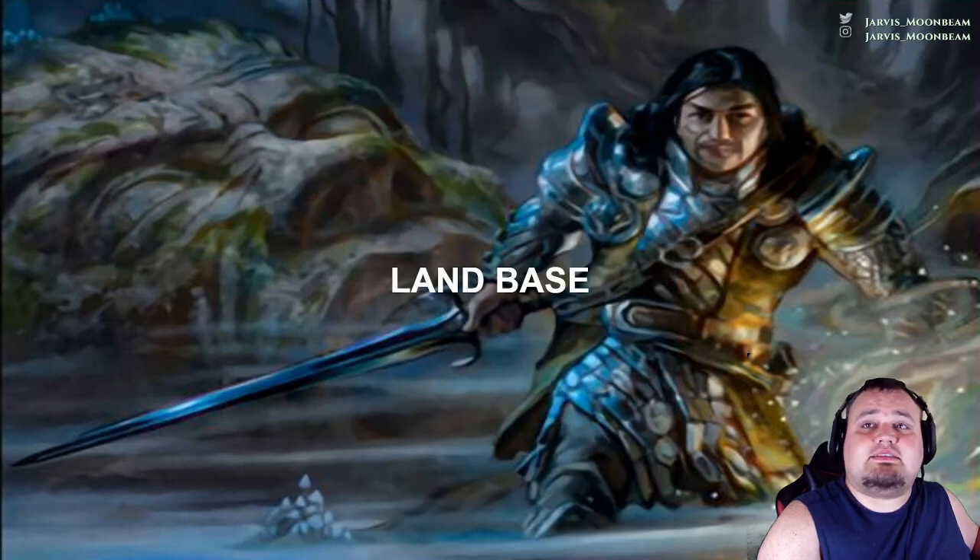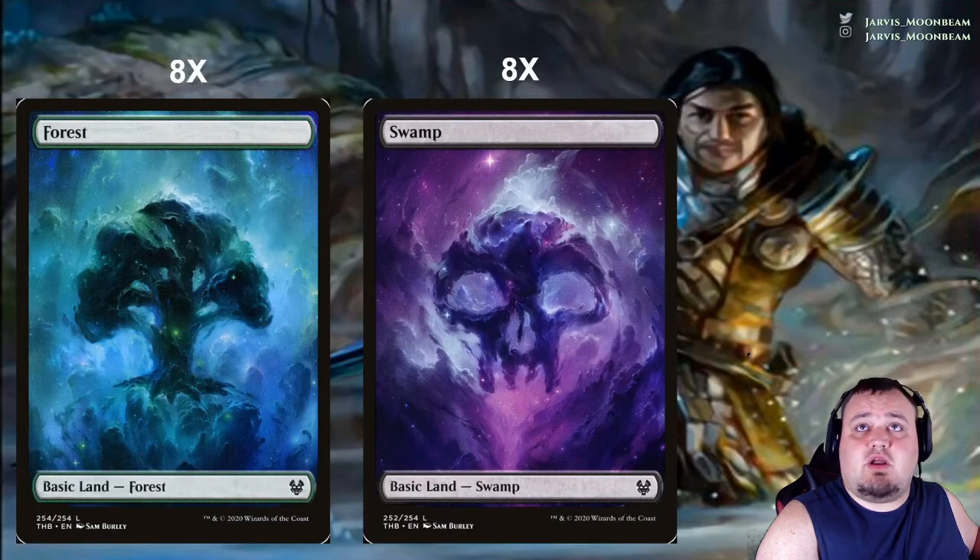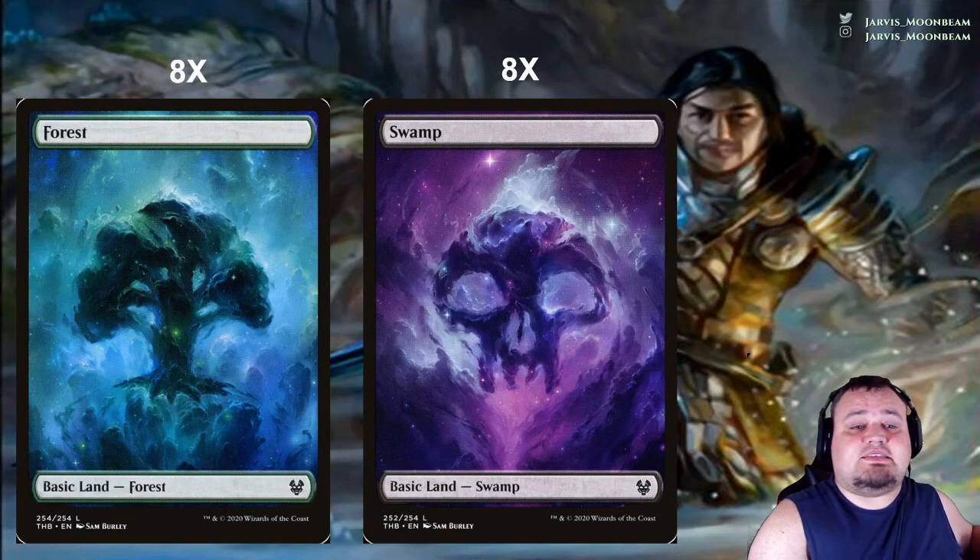For our land base, we're playing 35 lands plus the MDFC. We include Ancient Tomb, Castle Locthwain, Command Tower, the Golgari Pathway, Exotic Orchard, Fabled Passage, Bojuka Bog, Interplanar Beacon, Karn's Bastion, Llanowar Wastes, Necroblossom Snarl, Overgrown Tomb, Prismatic Vista, Cabal Coffers, Reliquary Tower, Temple of Malady, Undergrowth Stadium, Hive of the Eye Tyrant, Tomb of Yawgmoth, and War Room. For basics, we're running 8 Forests and 8 Swamps.